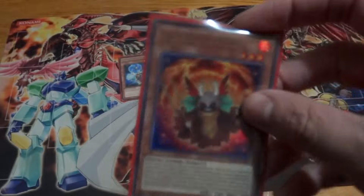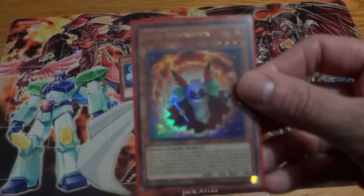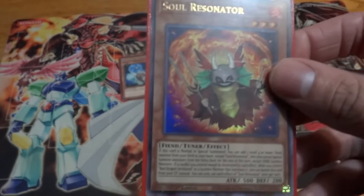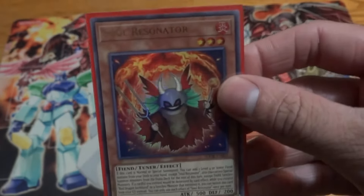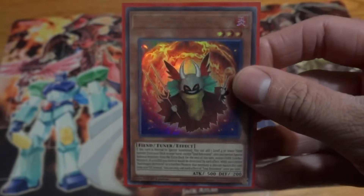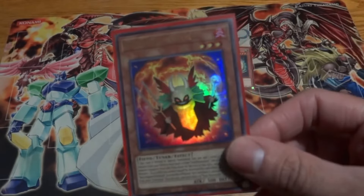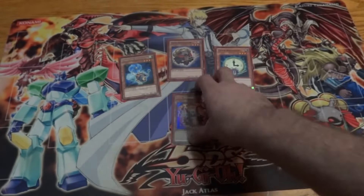Next we have the new support card, Soul Resonator. This card is incredible — it's an amazing starter. It allows you to search a level four or lower fiend from your deck and summon it, which lets you search the new Bone Archfiend. With Bone Archfiend, this is basically a one-card Red Dragon Archfiend right away. It's incredible.